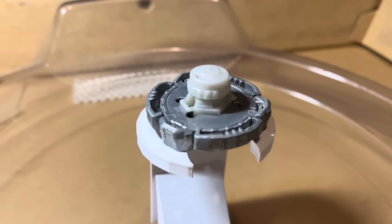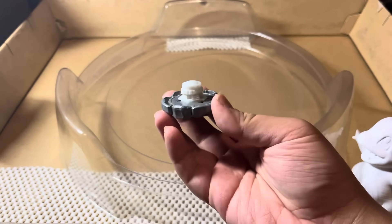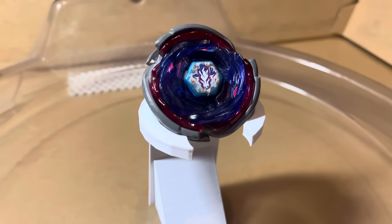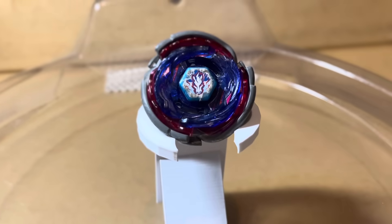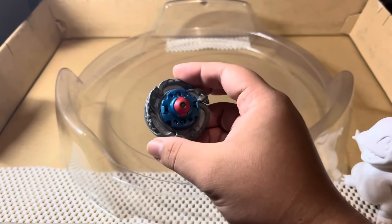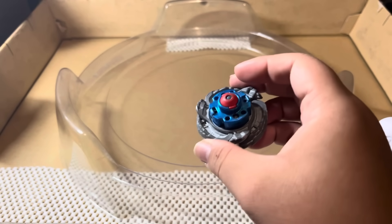Fang Leon is a defense type Beyblade and overall has a lot more weight than the previous Rock Leon. This should overall be a good test against Nightmare Bull, as both of these Beyblades have evolved and the attack power should be quite close. Level 3 will be against Big Bang Pegasus, the third evolution of the Pegasus line, owned by Jinka in the anime. This Beyblade is an attack type that has many different modes, but its main gimmick is on the tip, Final Drive.